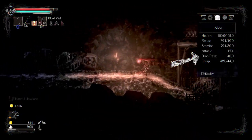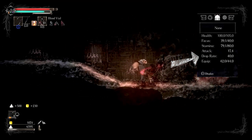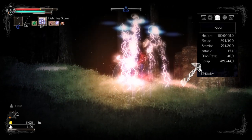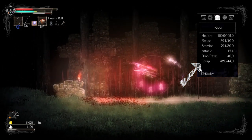Drop rate is the rate at which items are likely to drop from enemies upon killing them — increasing this stat increases the probability of item drops. Equip is the stat that represents how much the player can carry before being overburdened. The higher the equip stat, the lighter your character will feel, and as such you'll move more quickly and fluidly.